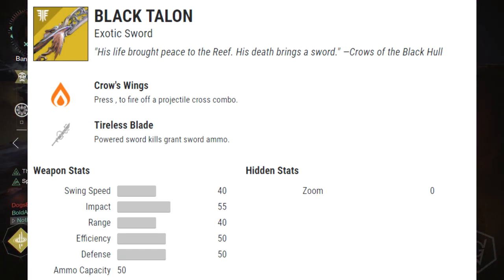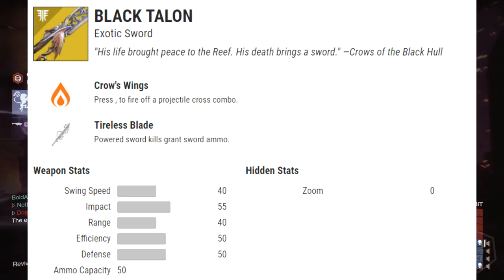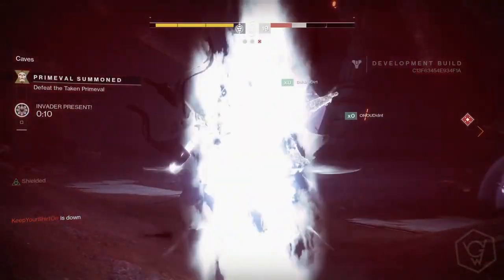Finishing up with the last exotic coming in Forsaken — the Black Talon, an exotic sword. Press to fire off a projectile cross combo. The perk Tireless Blade means powered sword kills grant sword ammo. Pretty awesome — a sword that fires a projectile. That's pretty much all of the exotics coming in Forsaken.